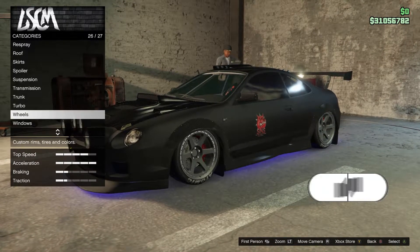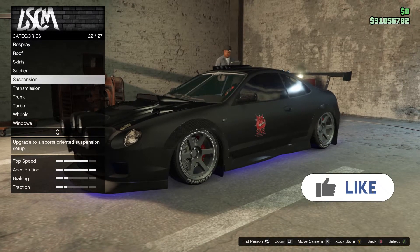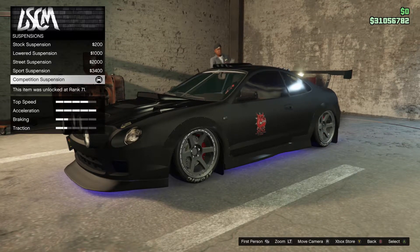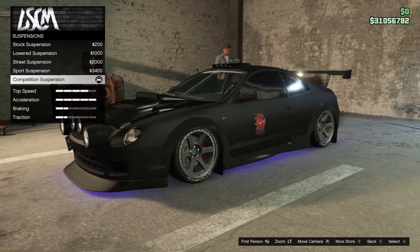Once you're happy with that, go down to the suspension tab and make sure you choose the competition suspension. I'm not too sure if it works with the other suspensions, for example the lower suspension, but I go with the competition suspension because I think it works the best.